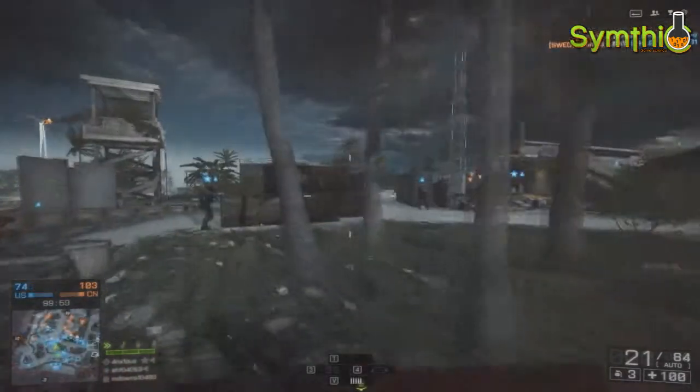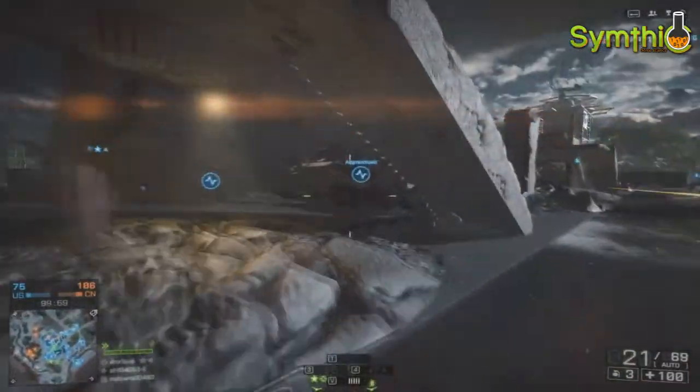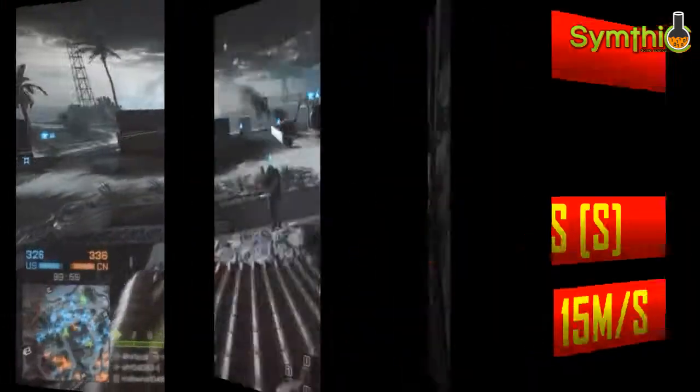However, to counteract this damage, it has a slow rate of fire clocking at 620 rounds per minute. Another downside of this gun is that it has the slowest bullet velocity in the entire assault rifle class in the game, firing at 410 meters per second without the suppressor and 280 meters per second with the suppressor.